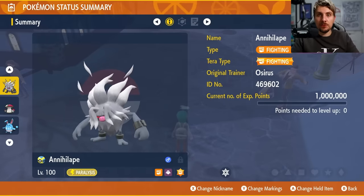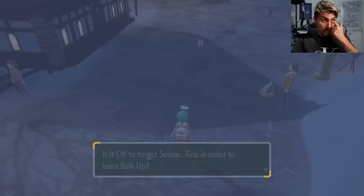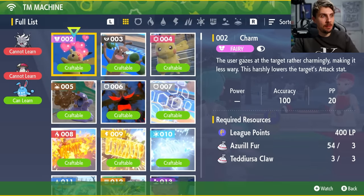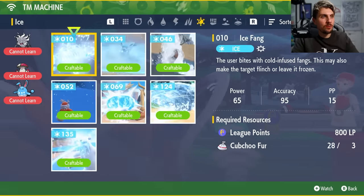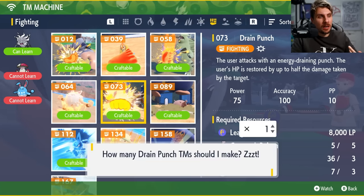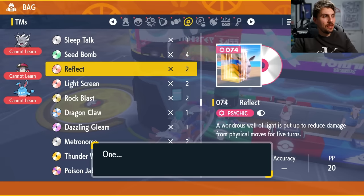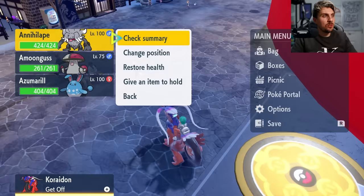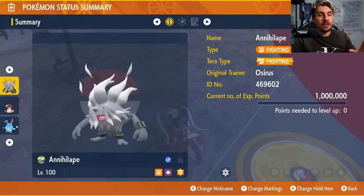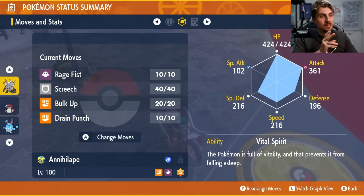Now let's finish off the moveset. Bulk Up and Drain Punch aren't level-up moves, so we need to teach them via TM. At the TM machine, toggle to Fighting-type moves and find Drain Punch — you'll need Crabrawler and Crabominable materials to craft it. Once done, your Annihilape's final moveset should be Rage Fist, Screech, Bulk Up, and Drain Punch. Its Tera type will be Fighting, though Ghost is also an option for this strategy.